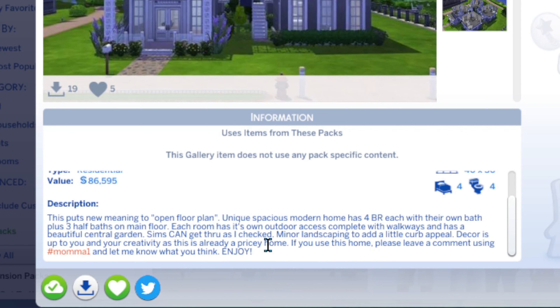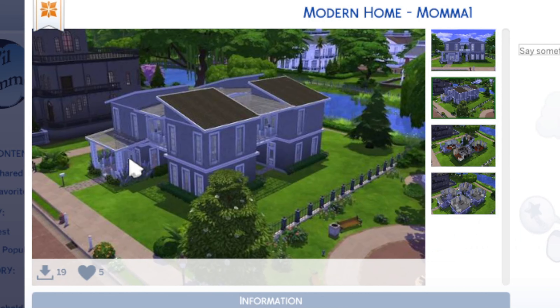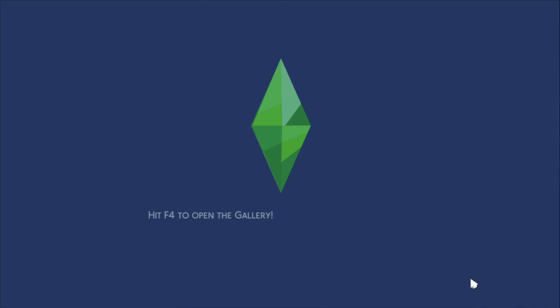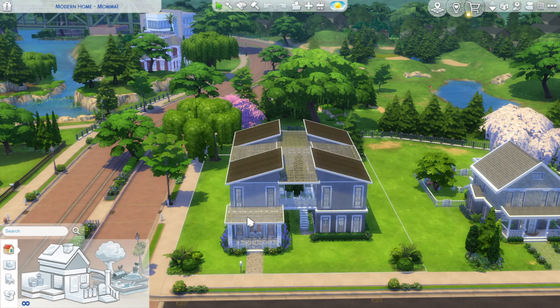Decor is up to you and your creativity since this is already a pricey home. A quick peek here — see how that's all open? There are trees and stuff in there. I keep wanting to call them sunroofs, but they're skylights — glass ceilings. Let's go check it out upstairs and downstairs. I'm kind of proud of myself for this one because I was trying to do new, different things outside the normal box. You've got glass roof all the way through the middle, glass roof in the front, the walkways out here — it's all open and airy.